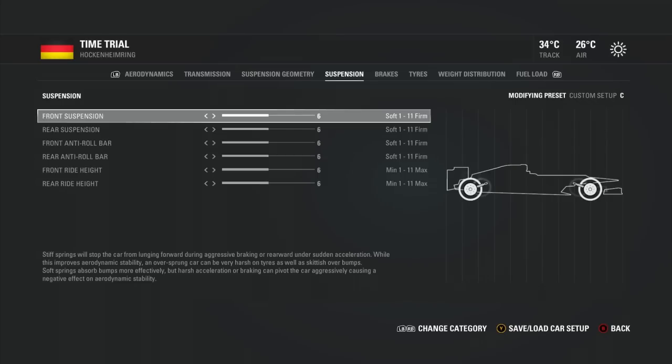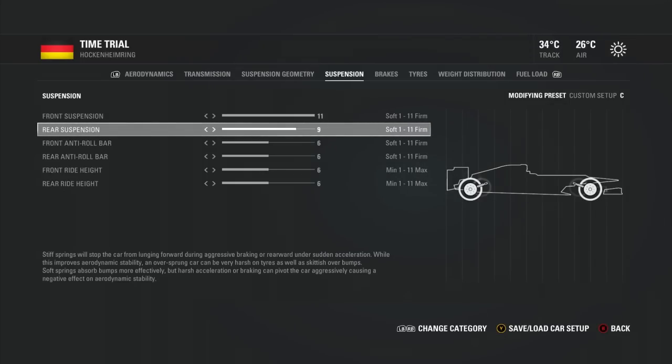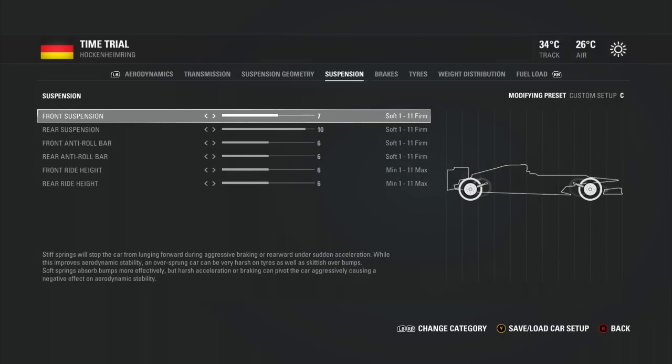Suspension is where you get your mechanical grip from. If you want better front grip and a more responsive car, you up the front suspension. But every time you put it up a click, you're making front tyre wear a little more adverse and you'll start to induce oversteer unless you balance it with the rear suspension. You'll also start cooking out your rear tyres. It's all about finding the balance. I normally run between 7 and 9 on the front. At a track like Silverstone with long high-speed corners, wind back the front suspension — those corners will destroy front tyre wear. Whereas at Monaco with short, sharp turns, you up the suspension on the front.